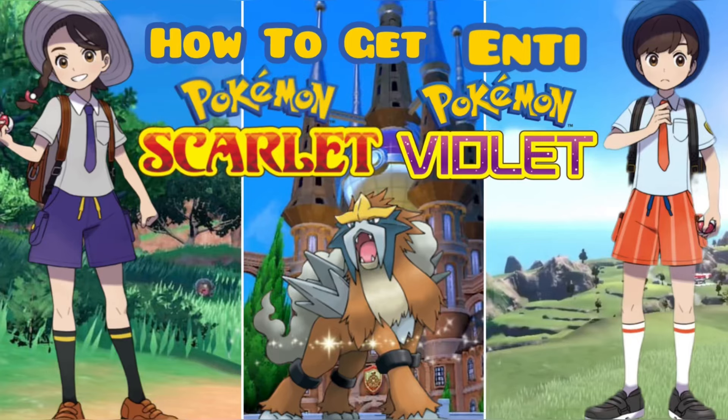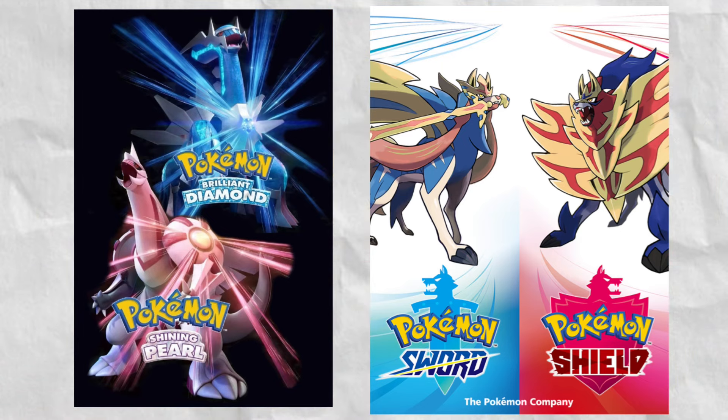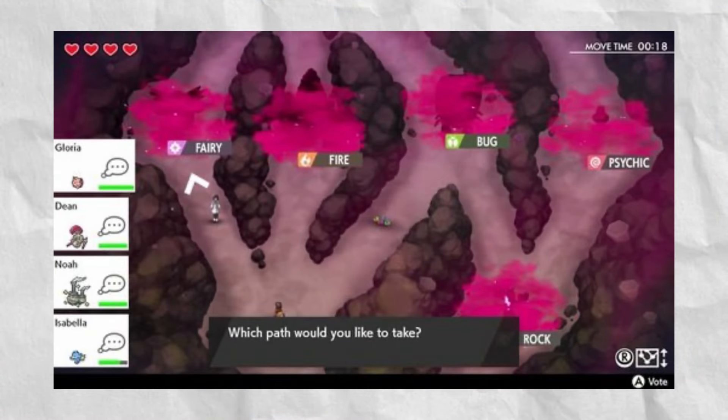Hey everyone, today I'm going to be telling you how to get shiny Entei in Pokémon Scarlet and Violet. It cannot be hunted in Scarlet and Violet, but it can be hunted in one of these other games. In Dynamax Adventures in Sword and Shield, you can catch it shiny.